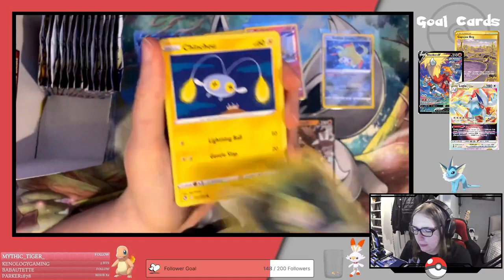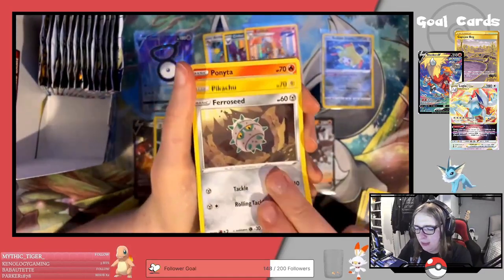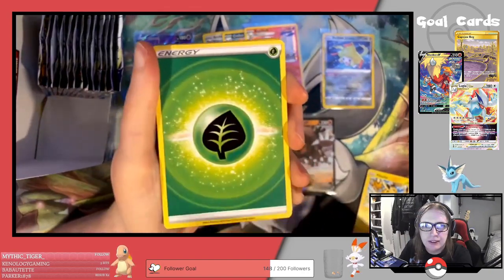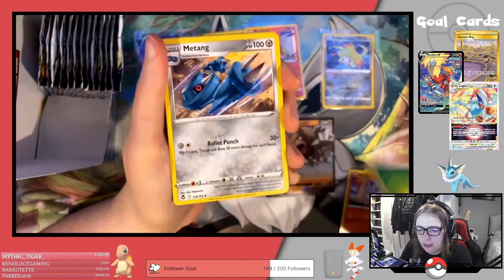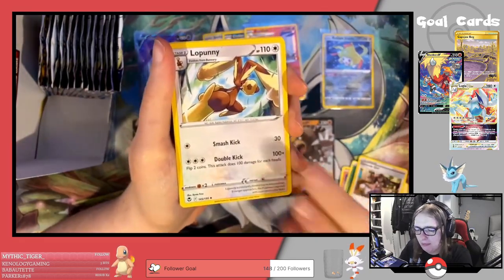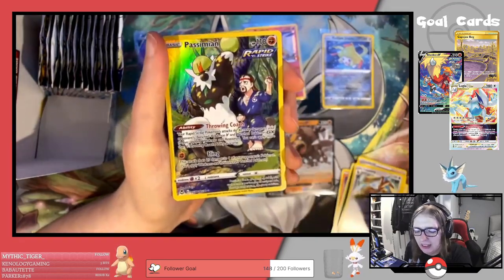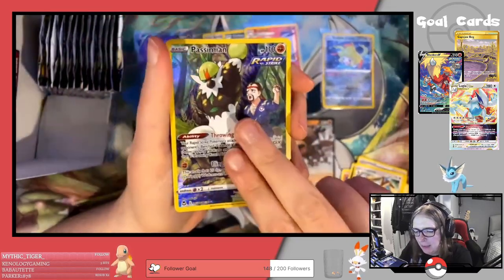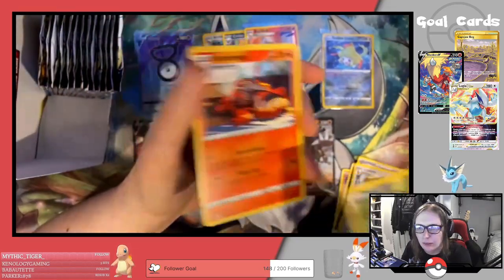We've got Petalil, Chinchou, Ferroseed, Pikachu, Ponyta, Grass Energy, Metang, Ferroseed Girl, Lucario — there we go, look at that! We've got Trainer Gallery Passimian, and an Incineroar regular rare.